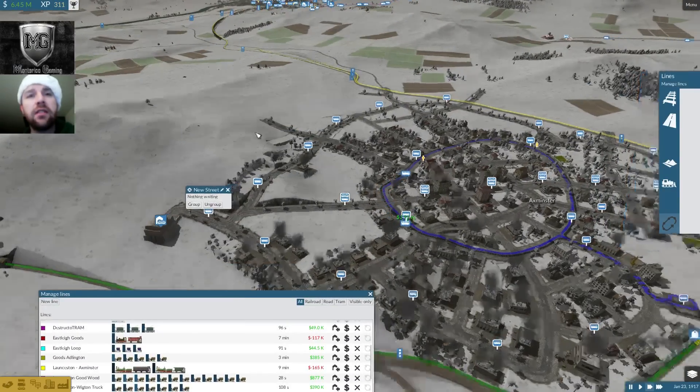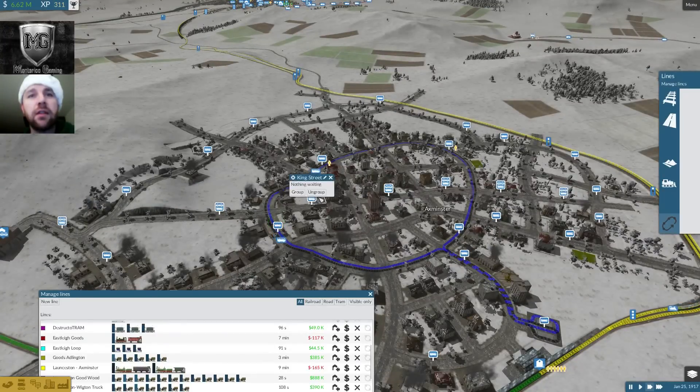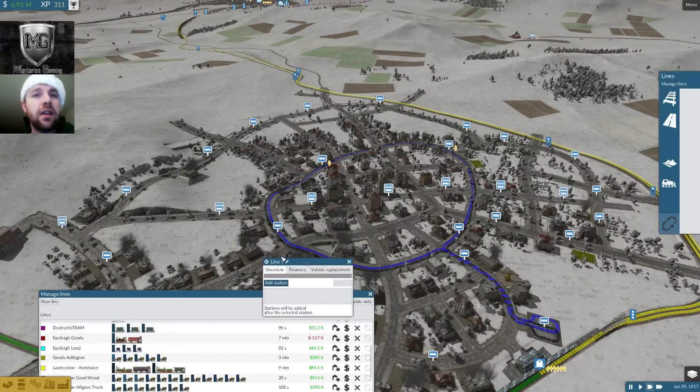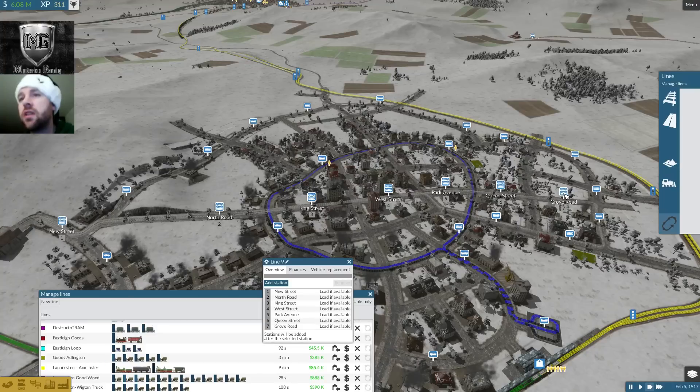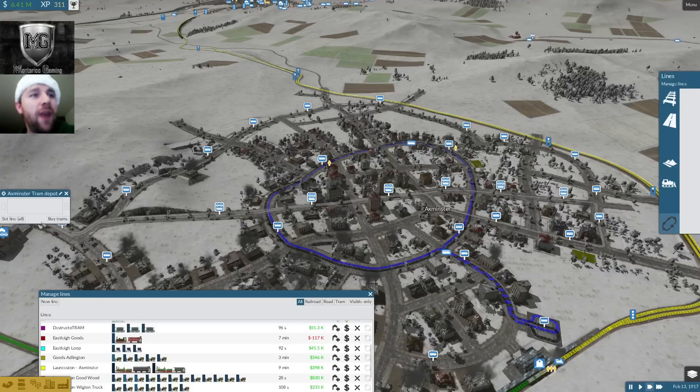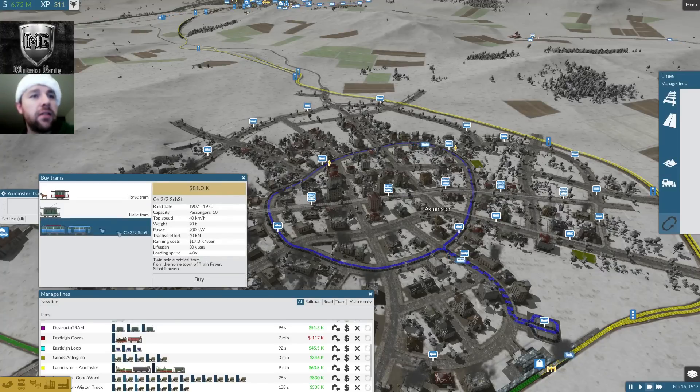I've got to keep an eye on that because all of a sudden one of my lines can take a dive. Now see how it's doing a loop in places? Once you say it's a tram line, that'll automatically fix itself — or once you put a tram on the line, then it'll automatically fix itself.